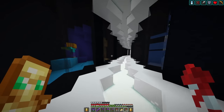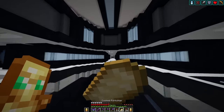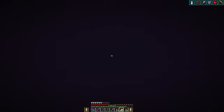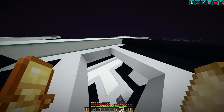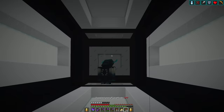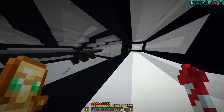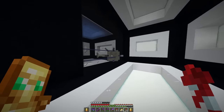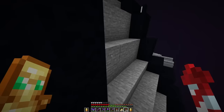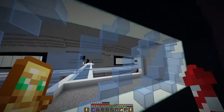We also have stuff like the creeper, the charged creeper, the Halloween wither skeleton — you can only get those on Halloween, pretty cool. My favorite thing of the entire build is over here — going into this end gateway it takes us to a custom place where we have the warden. We also have the ender dragon and of course the elder guardian. I collected every single mob — I wasn't kidding — it was a really cool project.